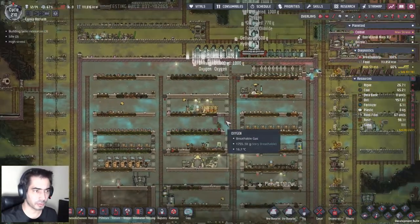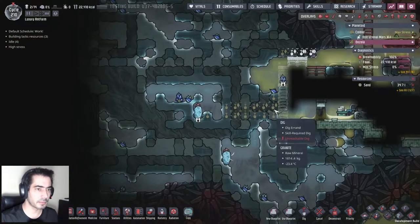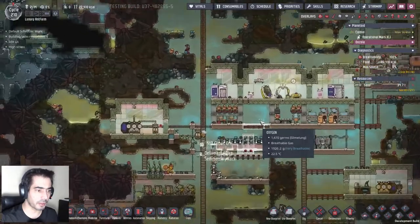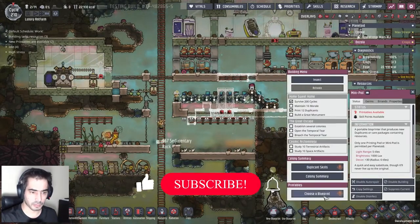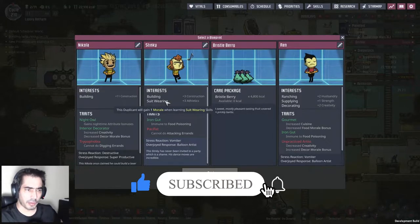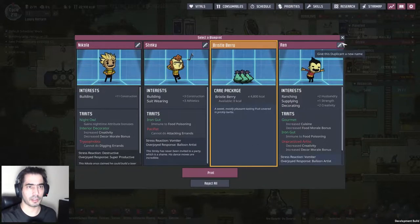We're good, we're good, okay that's done. Oh I need a wort seed. Where are you guys? You're making this okay. Building, suit wearing, ranching, supplying, decorating. Let's do bristleberries - not here.